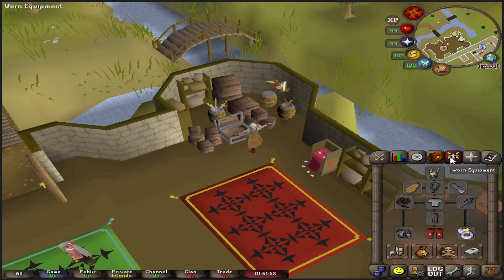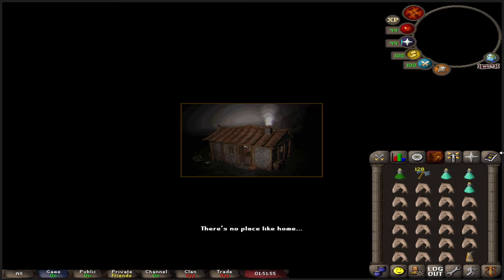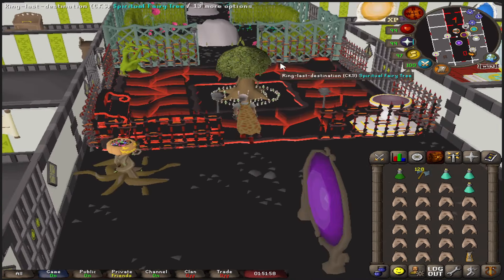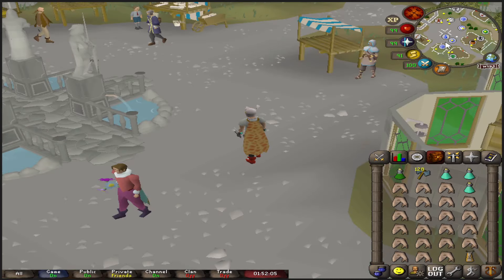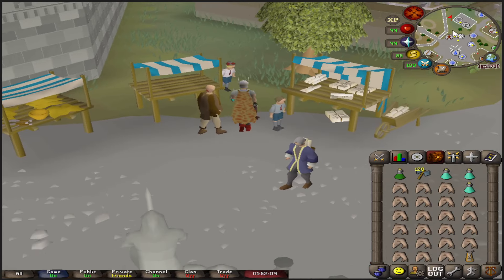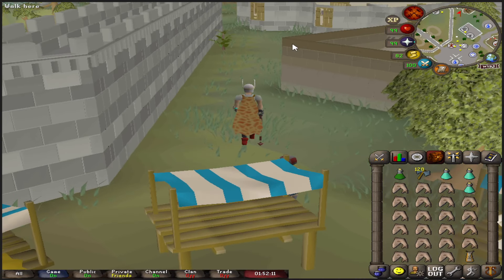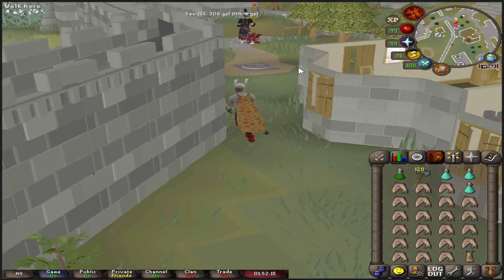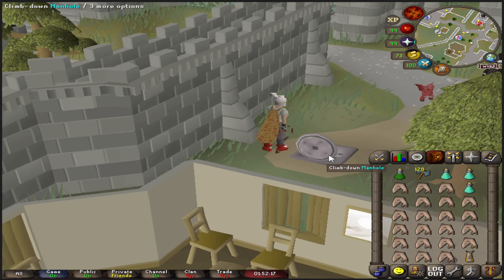First off, here's the basic setup. You want to teleport to Varrock. Got the rune throwing axes in the inventory, super combat potion, three prayer potions, sharks, and we're using the welfare budget setup. You can use pretty much any setup you want — we obviously don't have the rat bone weapon, hence why we're using the whip and rune throwing axe.